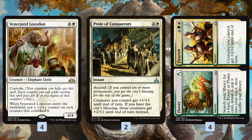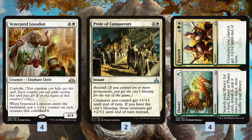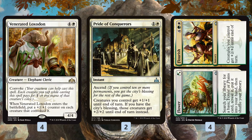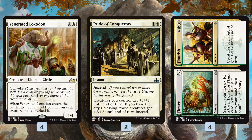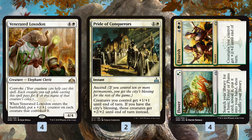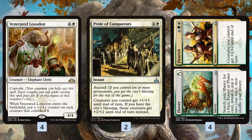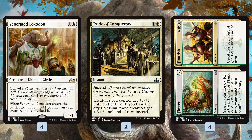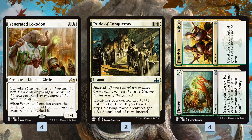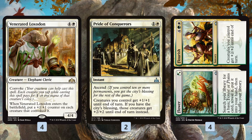Pride of Conquerors — we'll usually have City's Blessing by the time we cast this, giving all our tokens +2/+2 at instant speed for just two mana, which is insane. Flower//Flourish is also interesting: the Flower half gets us a Forest or Plains, right on theme with our deck, and lets us cut back on the number of lands. We only have 22 lands because we can count Flower as a land — effectively 26 lands. If we flood out, we can cast the Flourish half as a very expensive Pride of Conquerors. The flexibility — being a land early, trimming actual land count, and being a token payoff finisher late — makes Flower//Flourish really great in our deck.